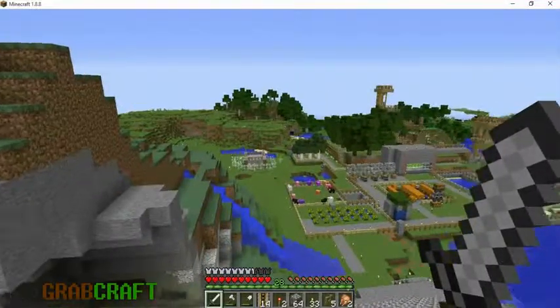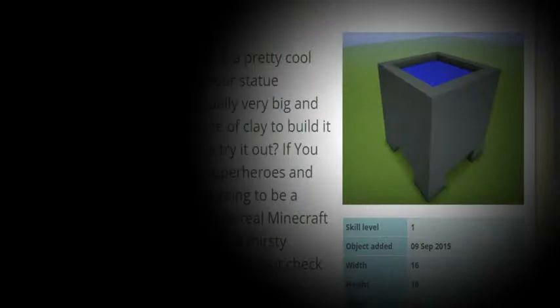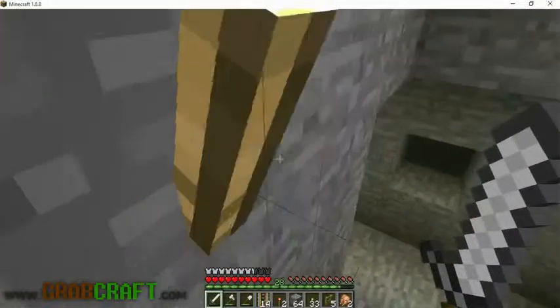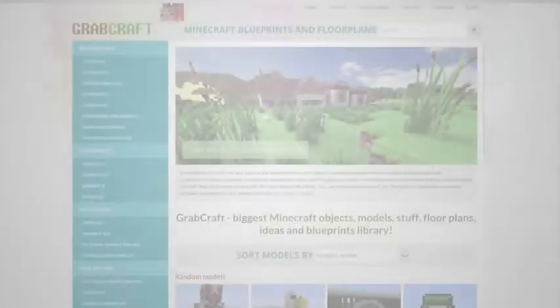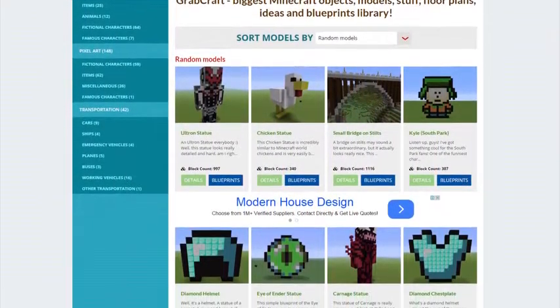You want to build something awesome on Minecraft, but not sure what? You wish you had ideas for buildings, statues, or pixel art, but are struggling to find some. Now there is a solution to your struggles. Grabcraft.com is a site for your Minecraft objects, blueprints, and floor plans.